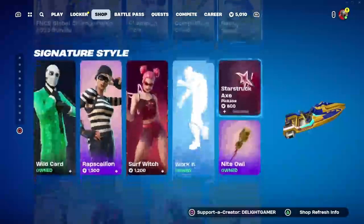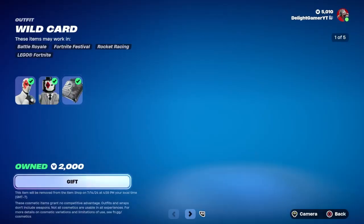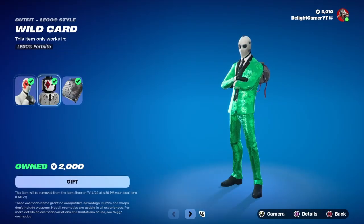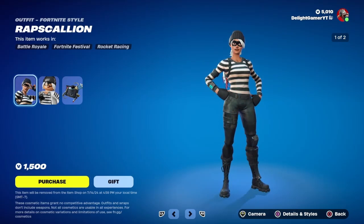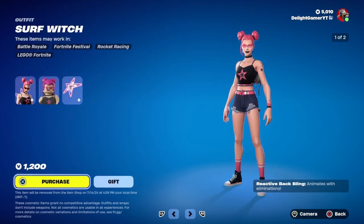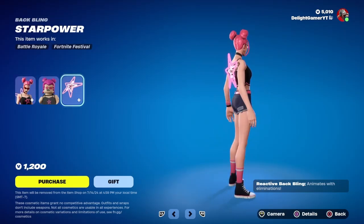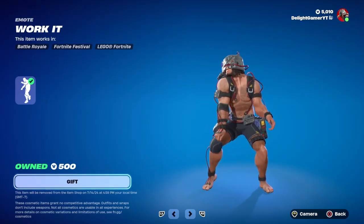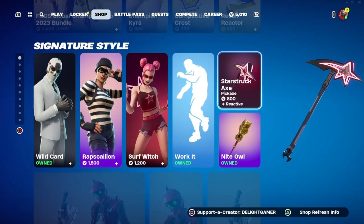Going down, we have the Signature Style Wild Card outfits in the shop — a bunch of selectable styles for 2000 bucks, which comes with the Cup Case back bling. Then you have the Rapscallion skin for 1500 bucks and the Starstruck Axe for 800 bucks if you want that sweet-looking pickaxe.